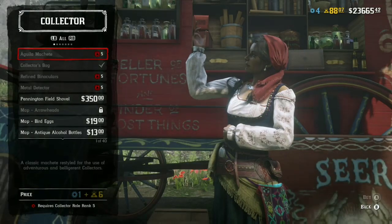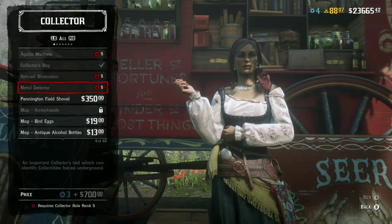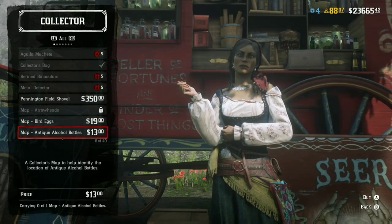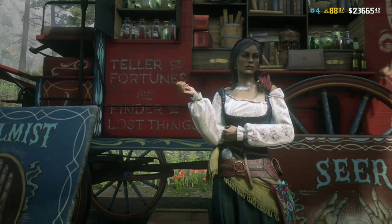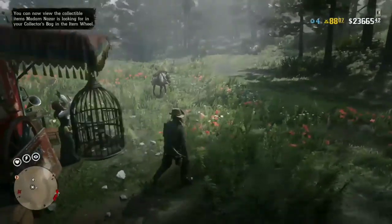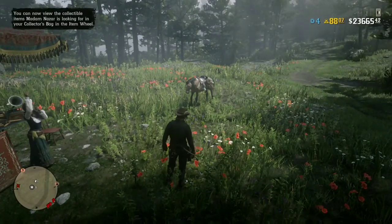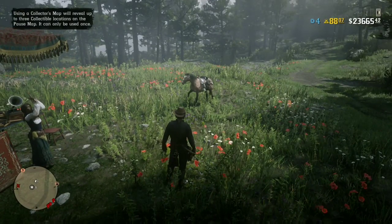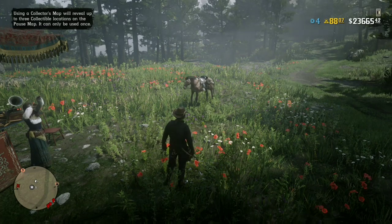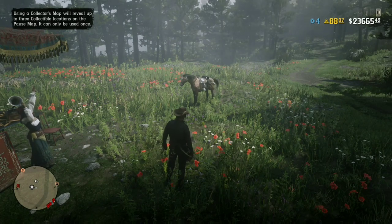There are some crazy unlockables you can purchase from the collector — rings, buckles, belts, wire patches, glasses, hats. You have to rank up a bit and get more tokens for some things. The maps are the most important part — they're very cheap, but do them one by one. The trick is, once you buy the collector role and unlock the collector's bag, I was absolutely amazed at how much money you can actually earn.